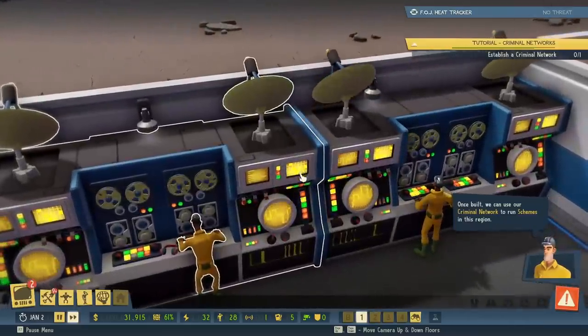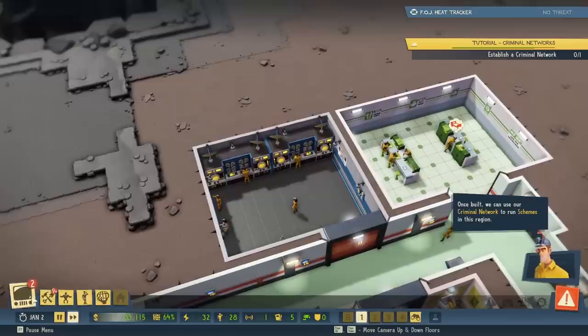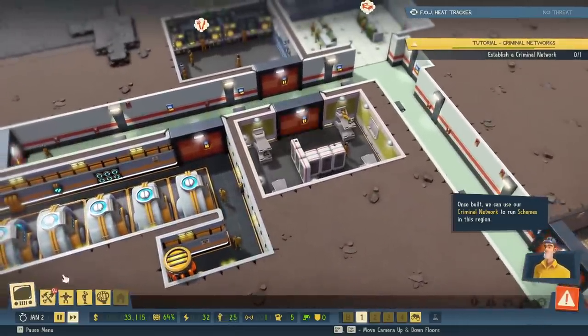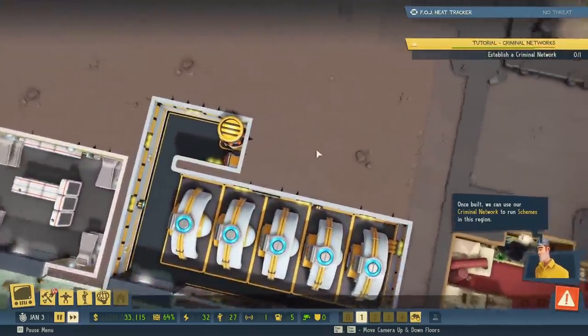Establish a criminal network. What else do we need to do? We can hire some more minions. And what's the other thing? Construct a generator. I'm all packed, boss. Send me into the world, and I'll come back with plenty of gold.